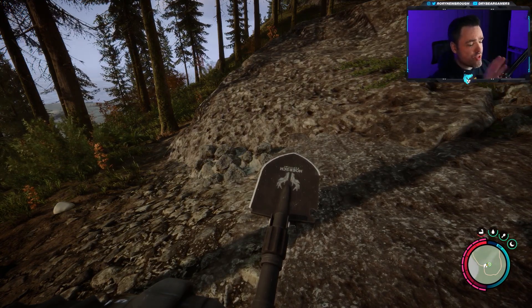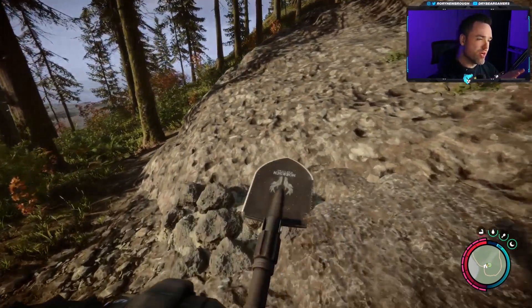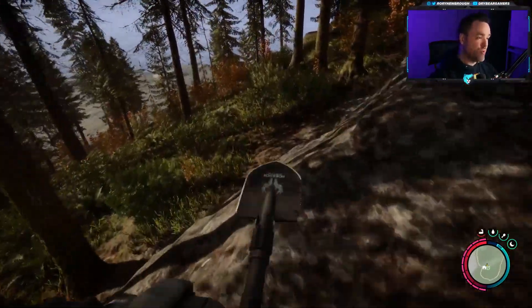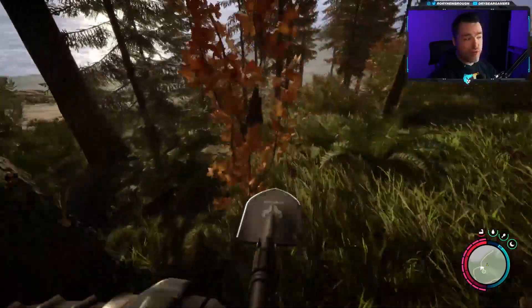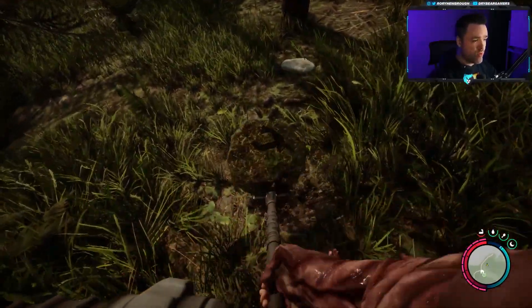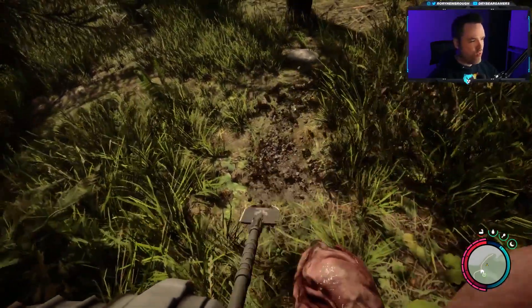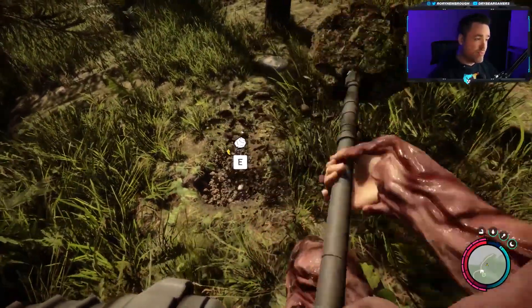The first tip is once you unlock the shovel — and I'm assuming if you're here on a tips video, you're not trying to avoid progression spoilers. There is a shovel in the game. It's a key item, and it does allow you to progress. But one thing you may not know is it actually generates infinite resources as you dig. You can find any spot on the ground to dig, and as you dig around, you'll find things like small rocks, which can make stone arrows. You'll find watches, coins, all kinds of things, and it just randomly pops up as you dig.